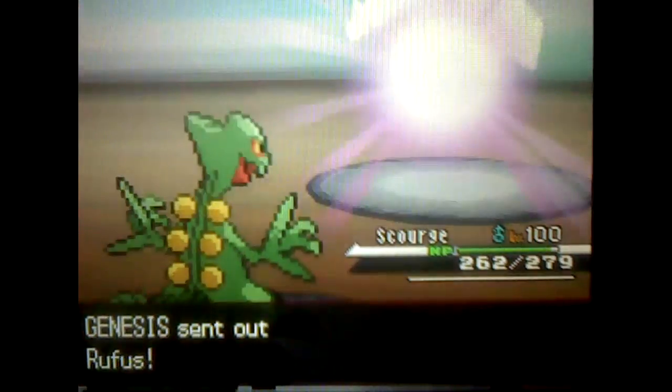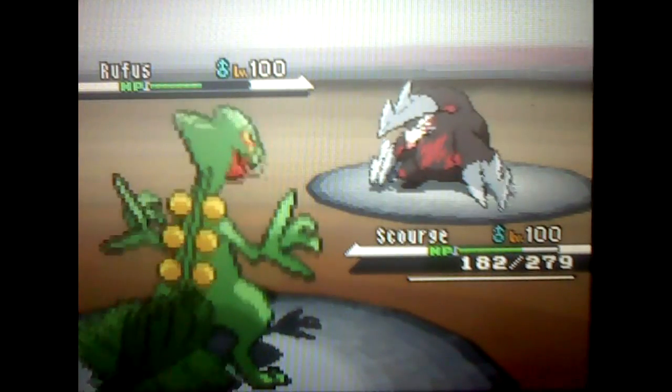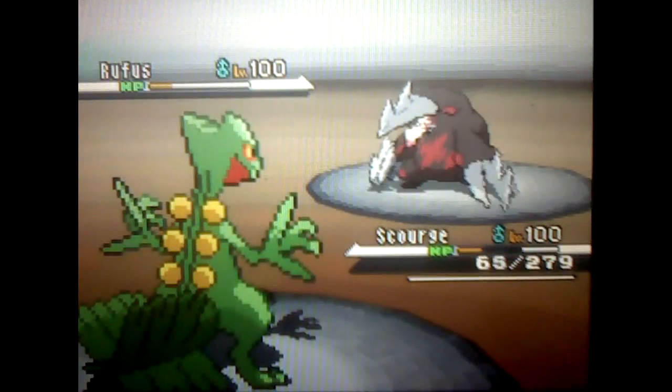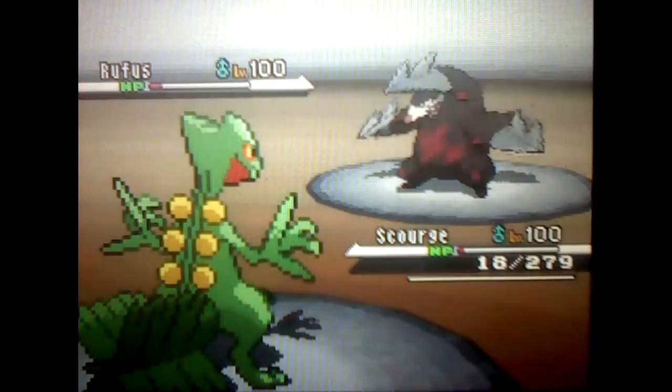So I go for Scourge — because it's a real Scourge. He goes for his Excadrill, which, if it's not in a sandstorm, can't do anything. I go for Earthquake and he goes for Earthquake too — I thought he would go for X-Scissor, maybe he didn't have it. I survive and go for the next Earthquake, and that is the game.